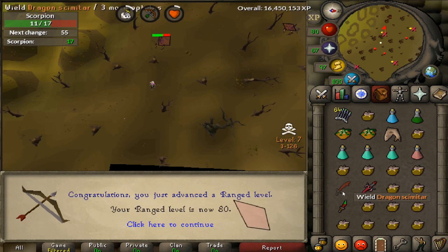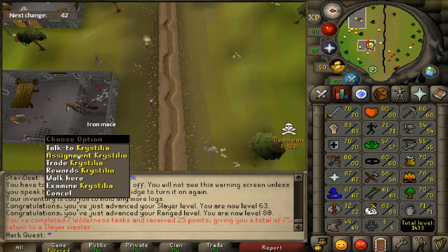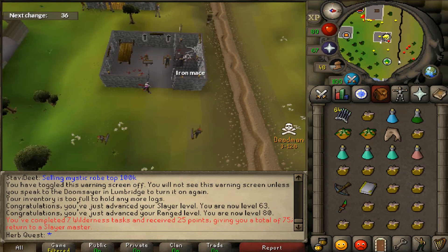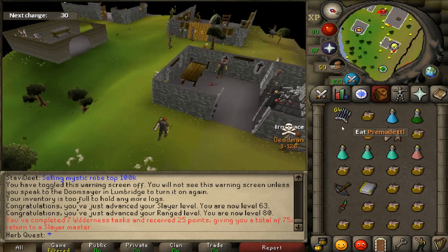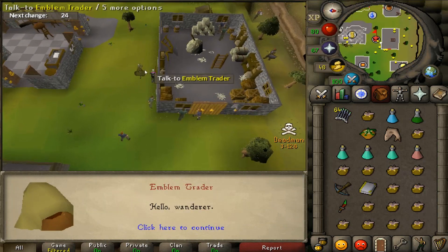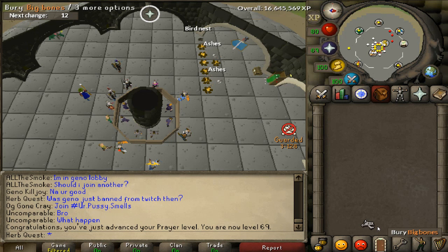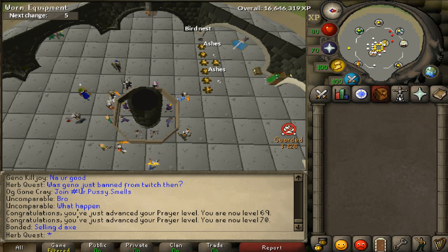Coming in with level 80 ranged. I'm gonna switch it up a little bit and start training some strength. The next task is hellhounds again. I kind of want that ring of wealth useful for this though. I'm gonna see if I can work up 50k so I can get another ring of wealth and buy the scroll from this guy. For the price of only 50k, I got my 70 prayer back. Now it's time to go kill some hellhounds — get some clue scrolls and see what happens from there.